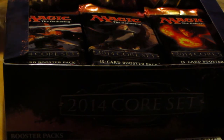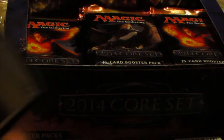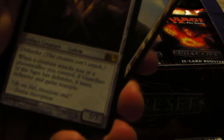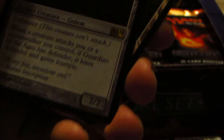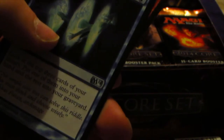How have your pulls been for M14? I'm kind of excited to see what exactly I get. This might be the shortest video I've ever done. We have Guardian of the Ages — Artifact Creature for 7, has Defender. Whenever a creature attacks you or a Planeswalker you control, if Guardian of the Ages is defending, it loses Defender and gains Trample. Phantom Warrior, Volcanic Geyser, Glimpse into the Future.